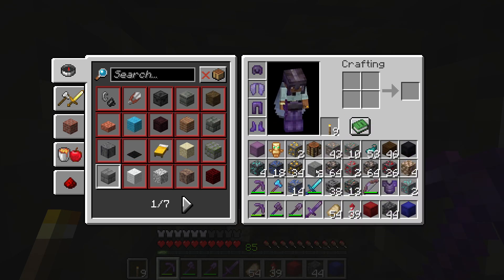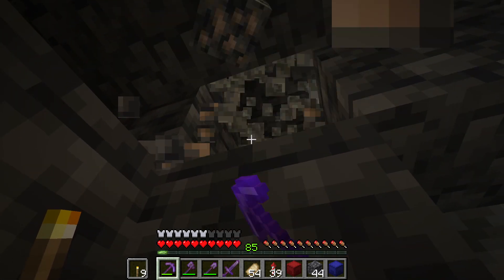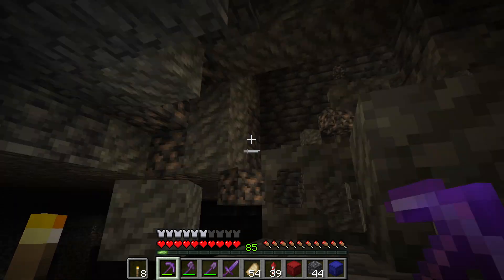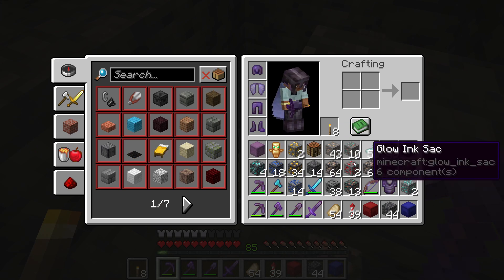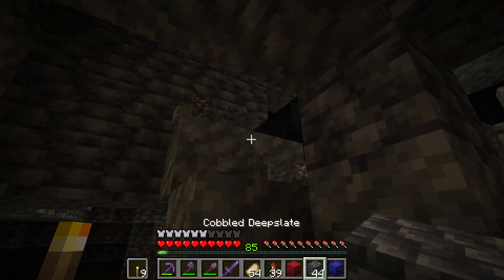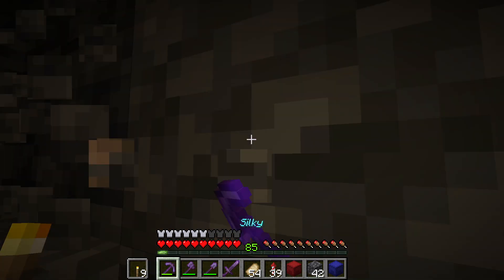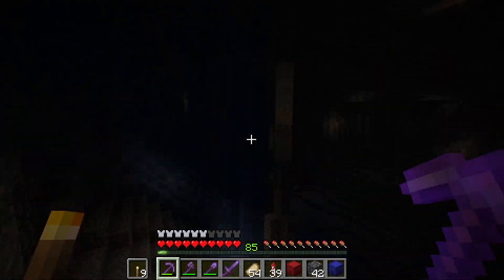Let's see what I'm gonna leave — I'm gonna leave this stone. And then let's go ahead and... oh my god there is a lot of iron. There we go — deep slate iron ore. Okay, and then let's get over here and collect these. All right, and there's some in here.